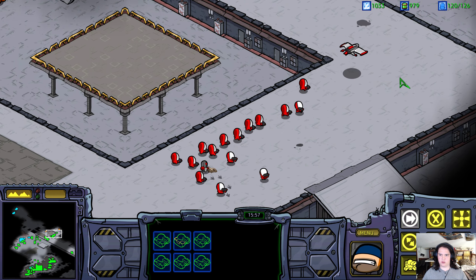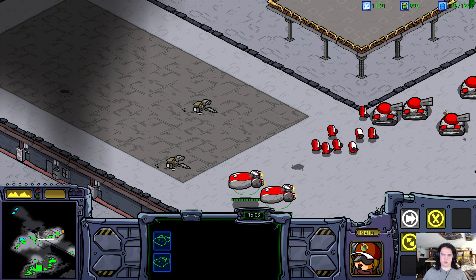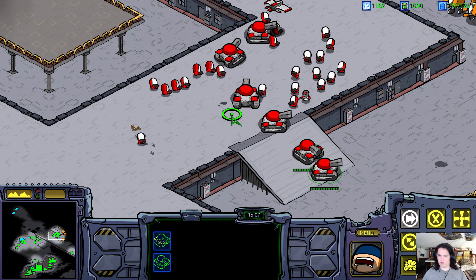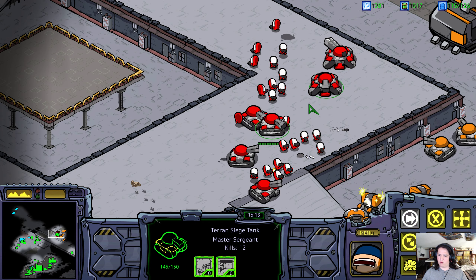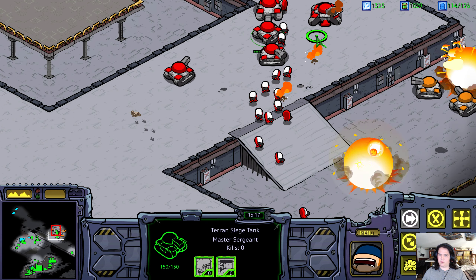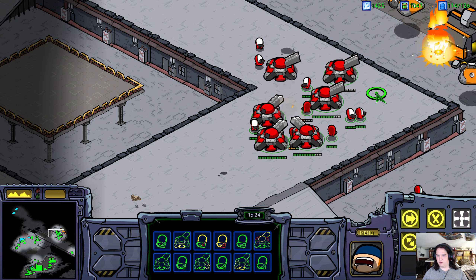I'm going to be sending General Duke straight into the thick of it, because he is the best unit in the game — in my opinion at least — because he does 50 damage, has 700 health, flies, has Yamato, and can be repaired. You just can't lose him. He also flies weird with the Carpod skin — he flies sideways like that. It's kind of cool.